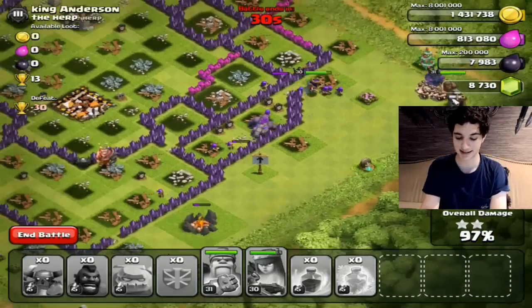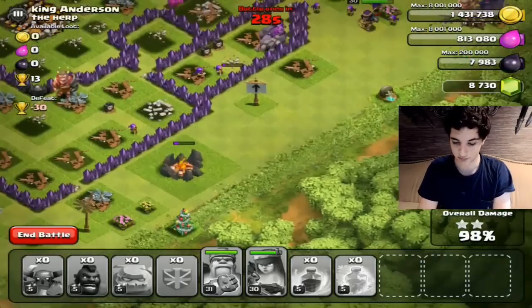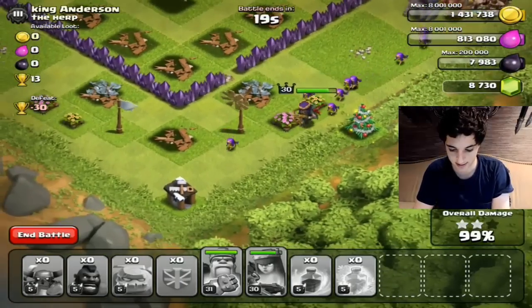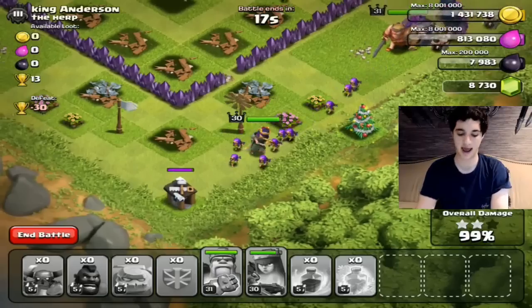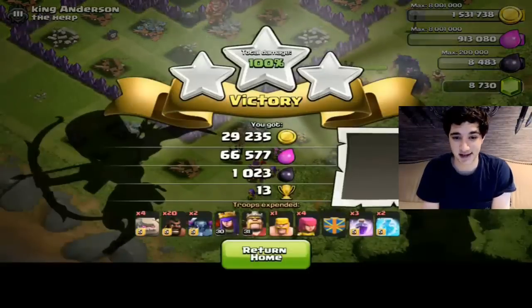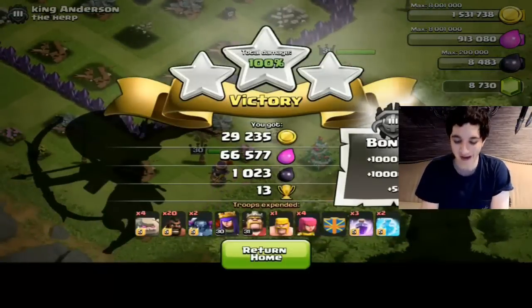One building left, 30 seconds to go — two buildings left, 28 seconds — and we're running... and we got it! Boom, perfect three star! That's how you do it guys, the GoHype. So that was our first battle.